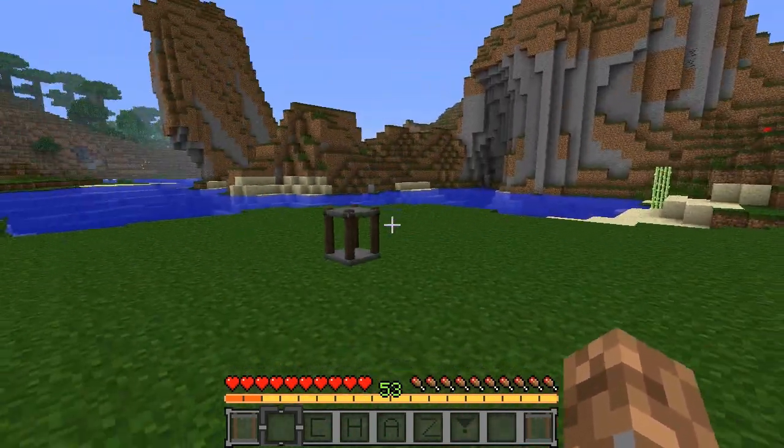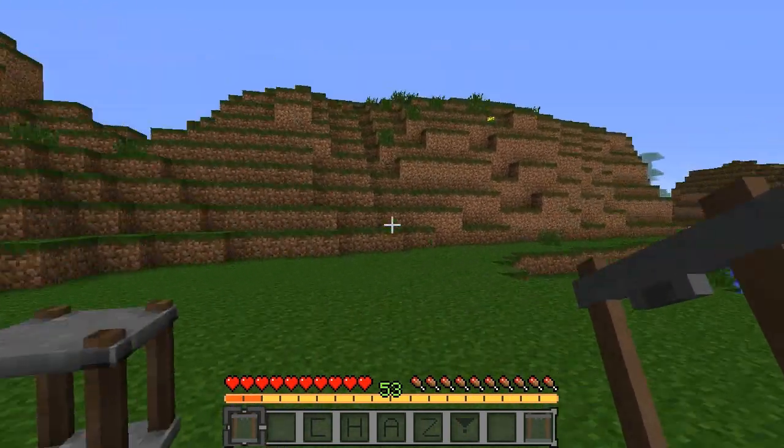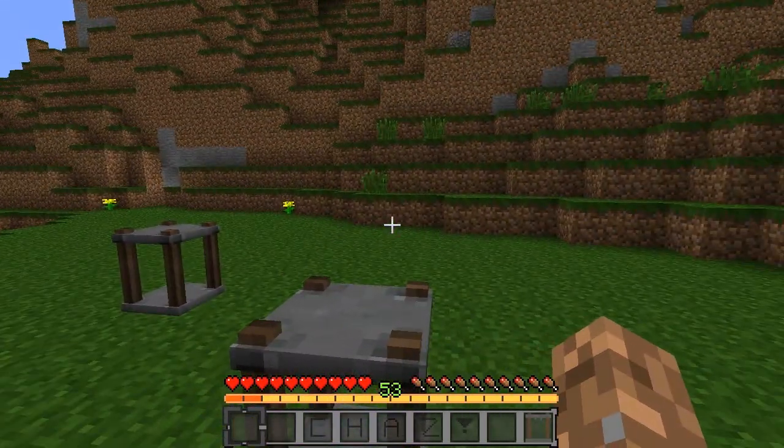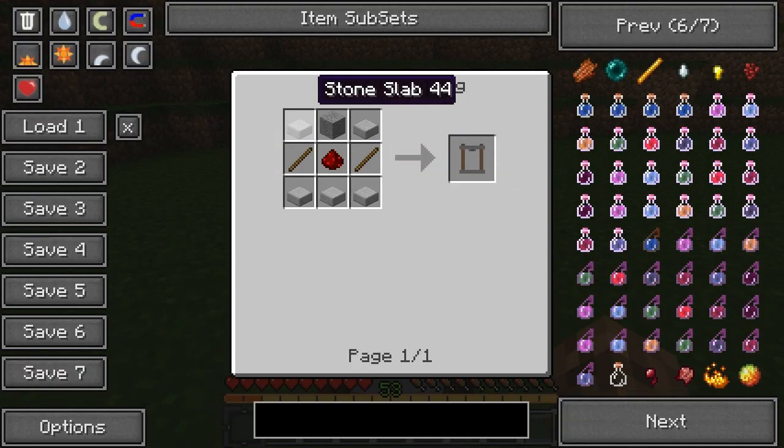As you can tell here we have our little Experience Bottler. You can also have it in your inventory, but I suggest you place it down because that's kind of the way it's supposed to be used. Let me just show you guys the crafting recipe — quite easy.